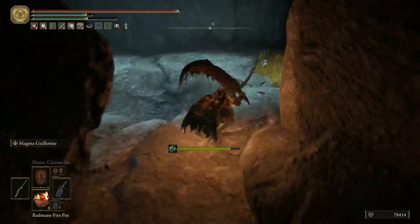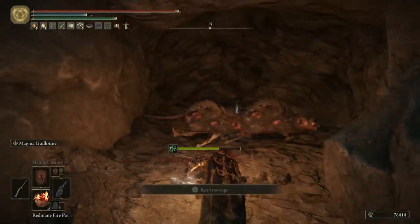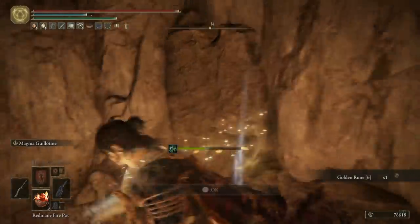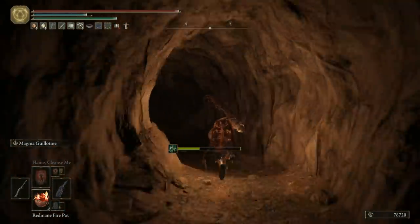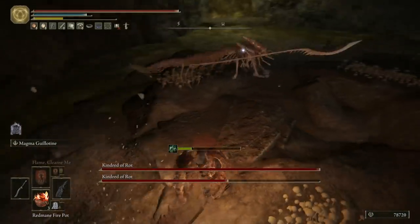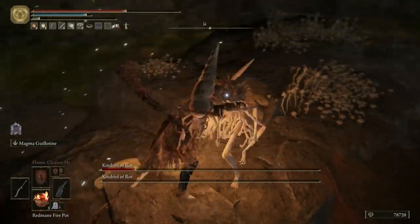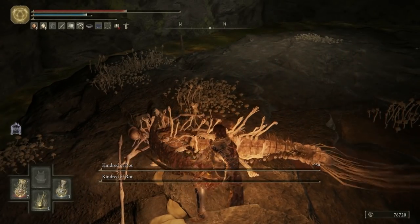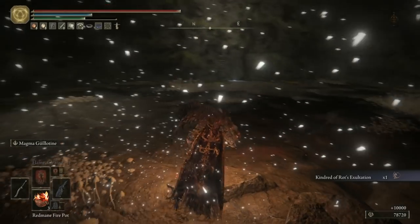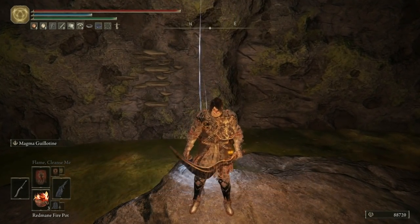Continue on through the cave until you get to the giant hole in the floor. Carefully drop down the ledges — you can clear out the rats halfway down and get the poison bone darts — then at the bottom you'll come to the boss room, which is two kindreds of rot. Once you've destroyed their faces in with two massive swords and practically two-shot them both, you'll be rewarded with the kindred of rot's exaltation, which allows you to do bonus damage when near poison or scarlet rot. It's a very unique mechanic and one that can come in very handy in certain areas of the game.